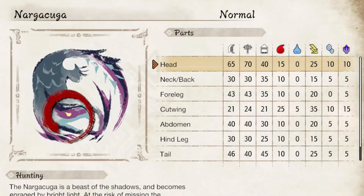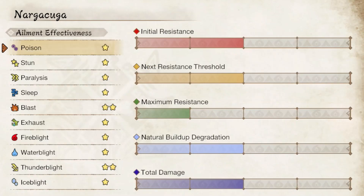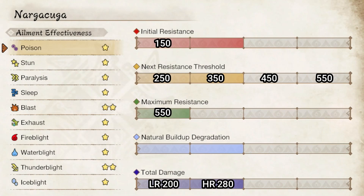When it comes to Nagakuga's weaknesses, thunder is our best option for elemental damage, with all but water taking second place evenly. The head is also the weakest spot on Nagakuga, so if your plan is to raw damage brute force your way through the fight, that should be your focus. Poison comes in at 150 base, building up 100 until we hit 550 max. The damage varies here with low rank doing 200 damage, high rank doing 280, and master rank being 600 damage over the course of 20 seconds.